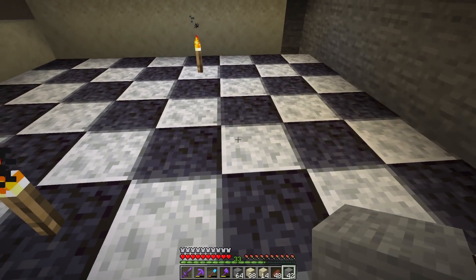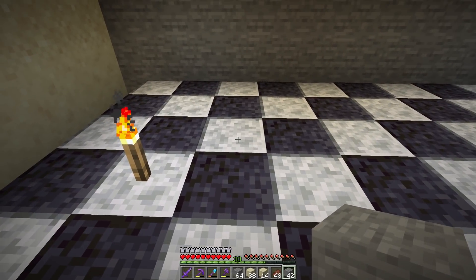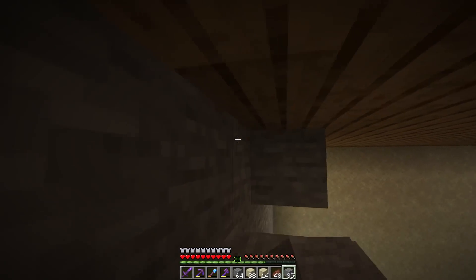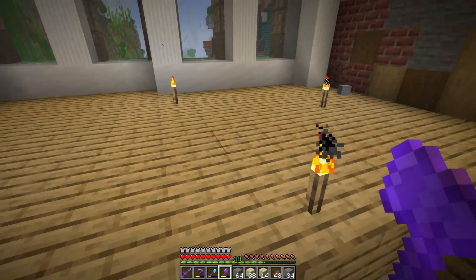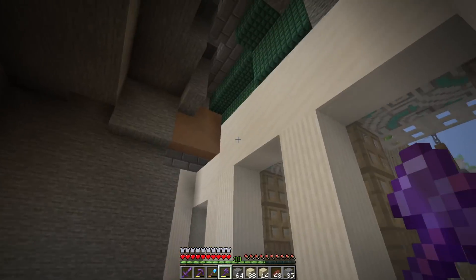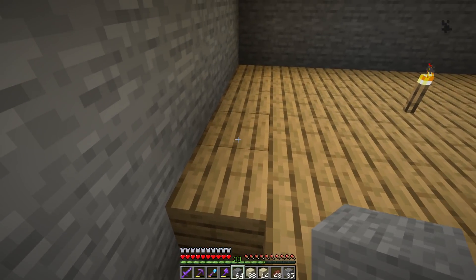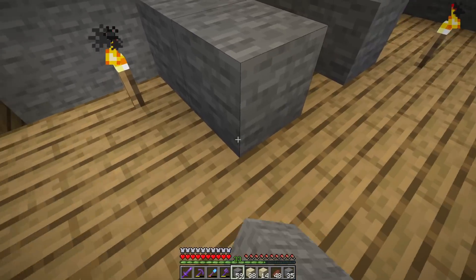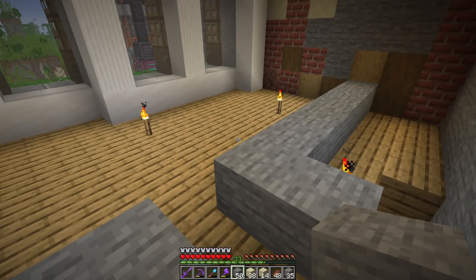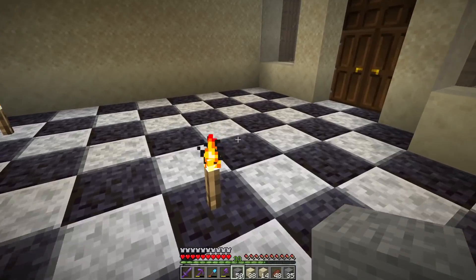I'm thinking about having access to the second floor by putting a staircase right here, stepping up and going all the way over to this point. On the second floor you can see I've double-layered the windows with smooth quartz and smooth quartz pillars. We don't need to fill the entire floor with stuff — if the staircase comes up here we could have a little hallway with some fake walls to make the area a bit smaller than downstairs.